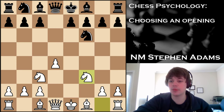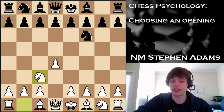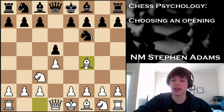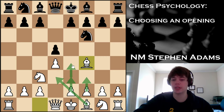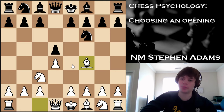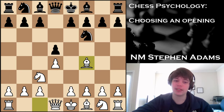Another thing I might recommend if you're a D4 player is the Jobava London — knight c3, d5, bishop f4. This has seen a lot of popularity recently. What you're going to do is delay the Nf3 move, because eventually you're going to play for f3, e3, bishop d3, and e4, or you're going to play for this f3 and e4 pawn push. This is a very, very tricky opening.